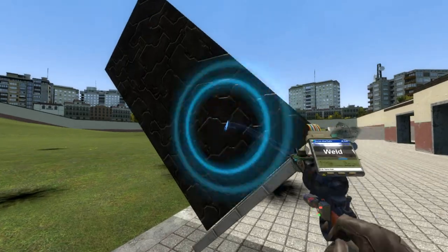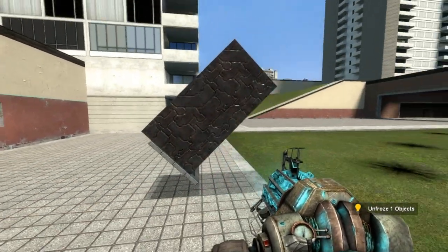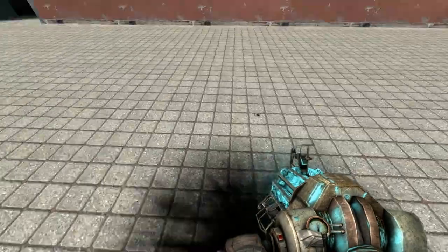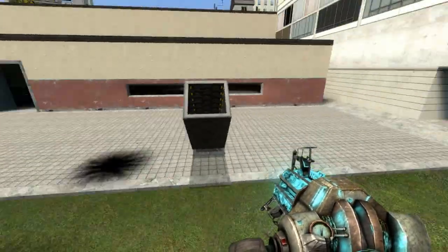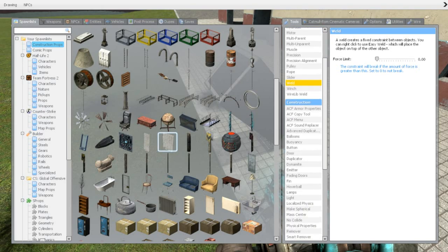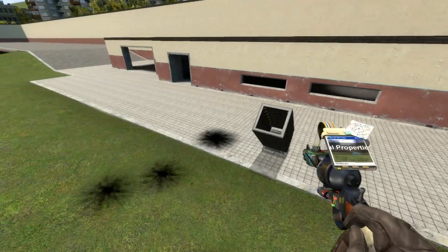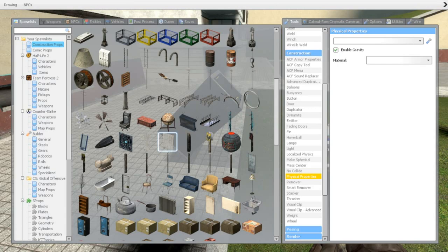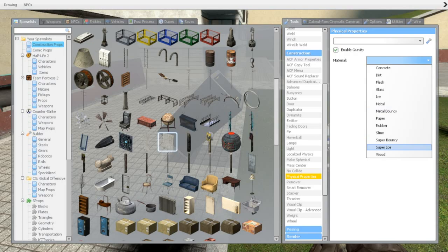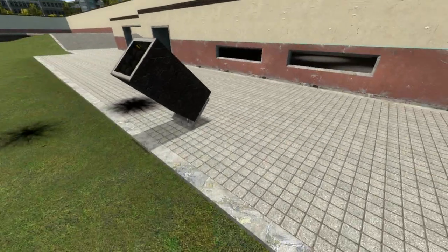Then you take your weld tool, left click and left click, and you will have an ever so simple little cannon base. Now there are different ways to do this and I will show you most of them. One thing we will do is go to physical properties — I have more tools than you if you have no mods, but that's no matter. You should go to ice or super ice, and make sure enable gravity is checked. Apply it and now we will have removed most of the friction.